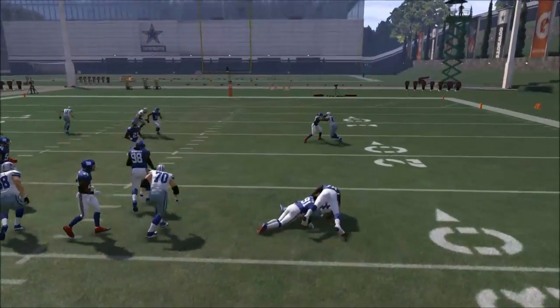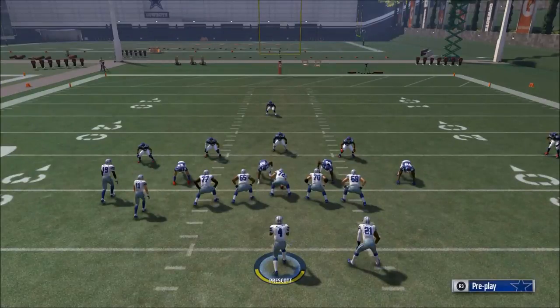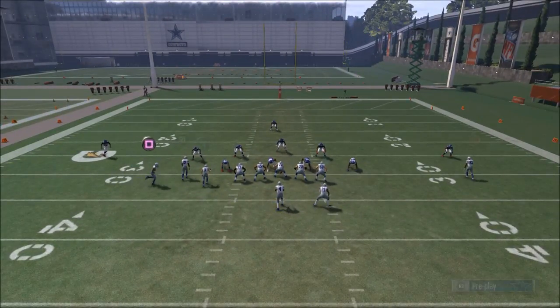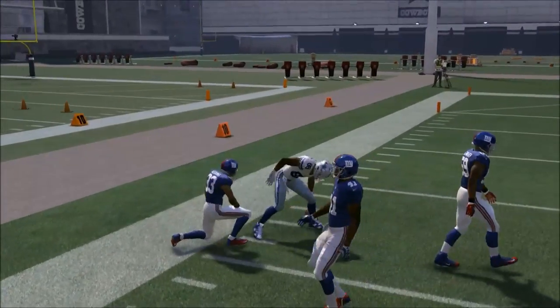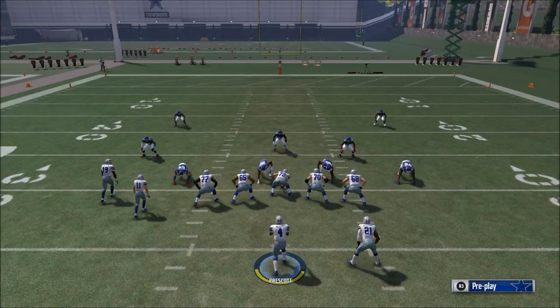You need to brainstorm what the defense is going to do to stop it. On this play, they'll probably try to user-cover the running back out of the backfield. If they do that, I've got the route to Dez Bryant. If they play down on that route, I've got the corner route over the top. As you're building your play, think through all the things the defense can do. Eventually they'll be able to stop it with hot routes, which will leave certain areas open — that's where you put in your secondary, or counter play, to take advantage of those vulnerabilities.